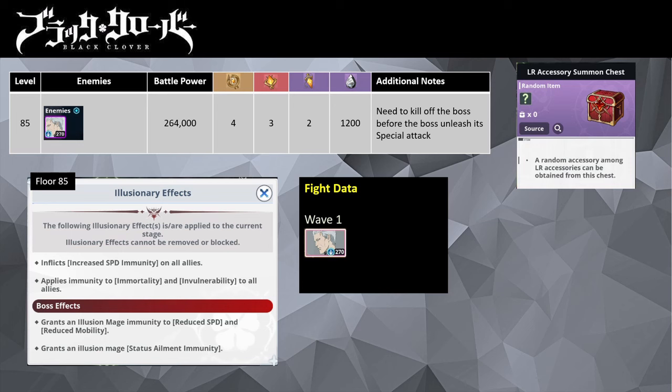The party team comp consists of Gifso, William, Sally, and Black Asta. The boss can cause certain buffs to fail as it prevents you from raising speed. Heath will start off with a countdown meter of 6. Once the meter reaches 0, he will unleash his special to nuke your party. The key strategy is tanking the attack with William's forward 5 buff from his special.